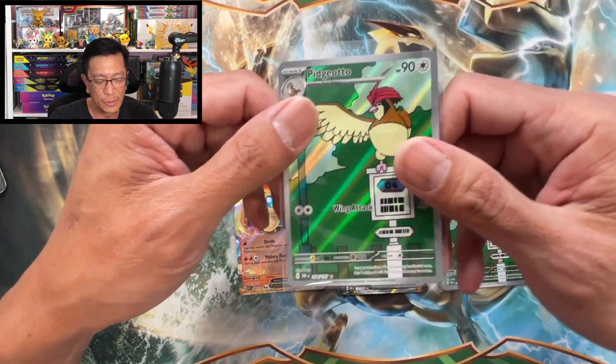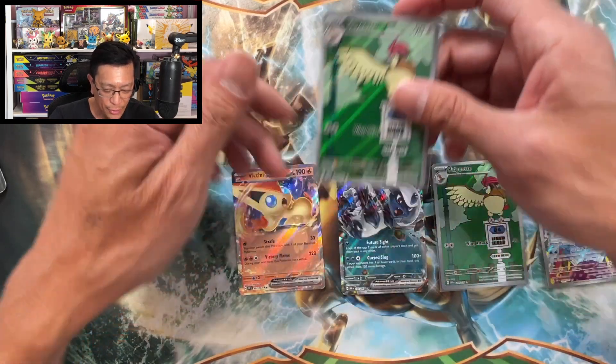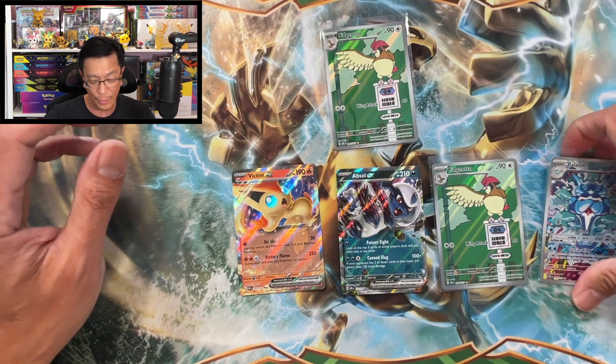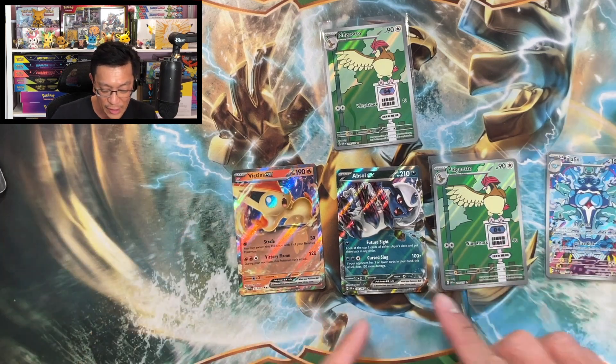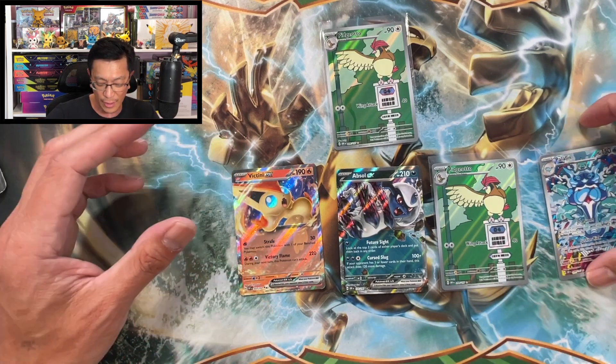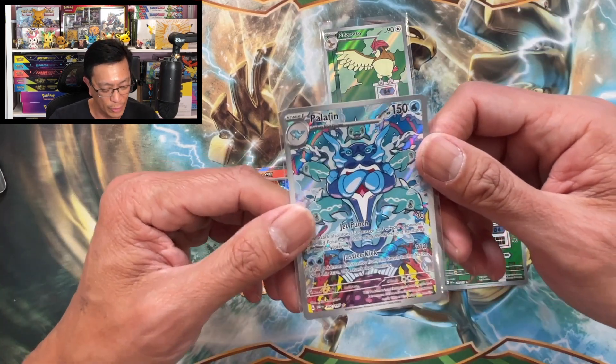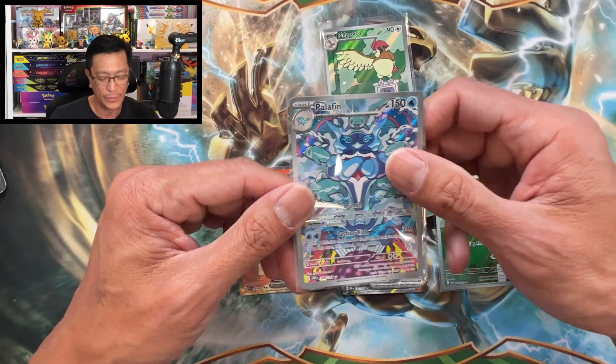So from the nine sleeved booster packs we pulled one Pidgeotto illustration rare. From the three three-pack blisters we pulled these four awesome cards, and the Melophan illustration rare is the banger of the day — a beautiful, awesome looking card. Thank you so much for watching, hope you enjoyed this video, and as usual I will see you on the next one. Peace!